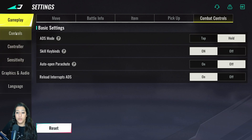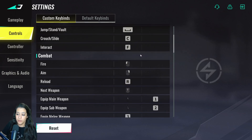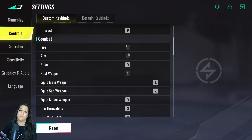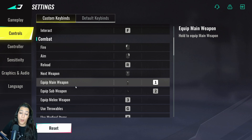In the controls tab you can keybind everything for PC. I have pretty much everything on default except I have equip main weapon and sub weapon bound to 1 and 2, but also to a side button on my mouse. This lets me switch weapons incredibly fast with just a touch, which is more efficient and prevents accidental weapon switches compared to using the scroll wheel.